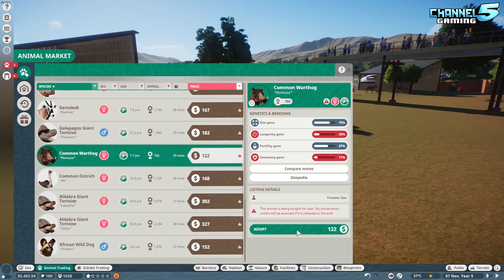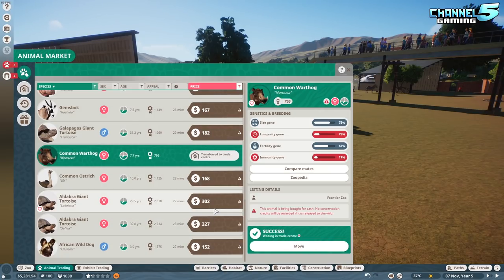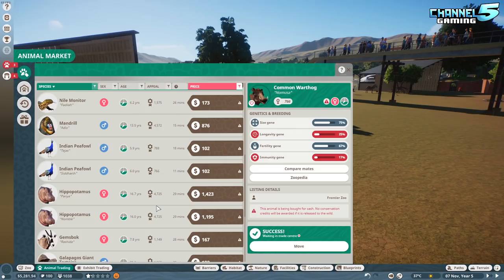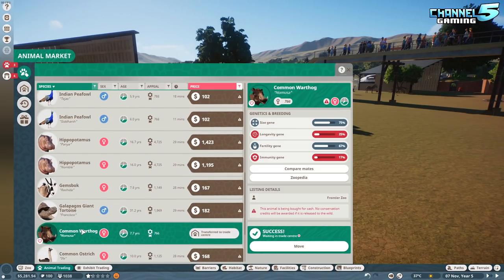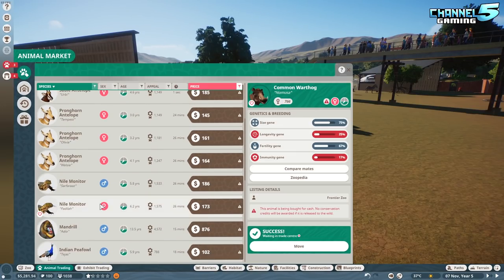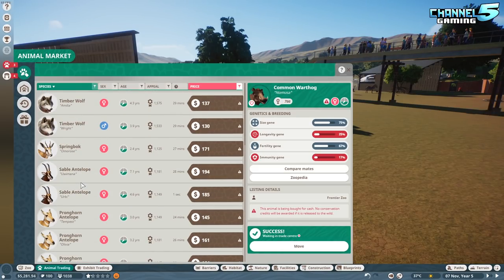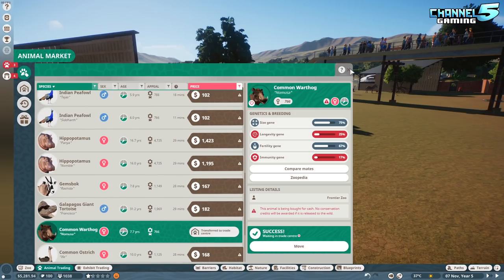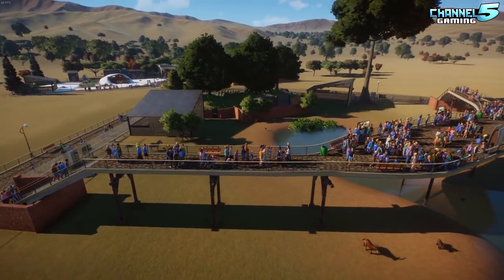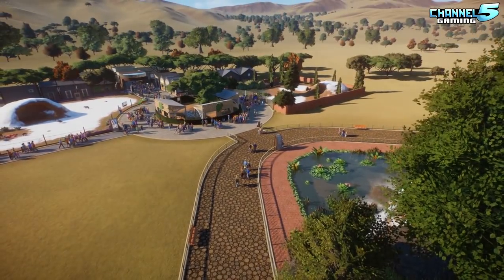When I tried to adopt warthogs it would fail every single time, and it took me probably 30 tries before it succeeded. I'm still looking for antelope and springbok — they want to be in groups of 10 to 40 both male and female. I need 10 to 40 springbok and at least 10 female antelope with one male, and I still don't have a male antelope. I've been refreshing constantly — it's always females that show up.